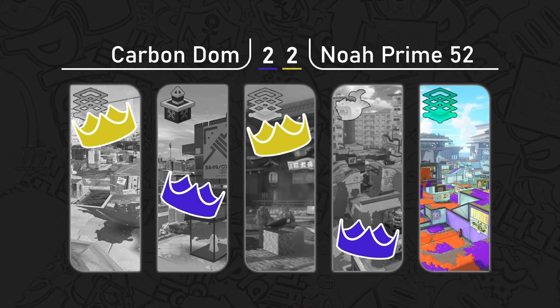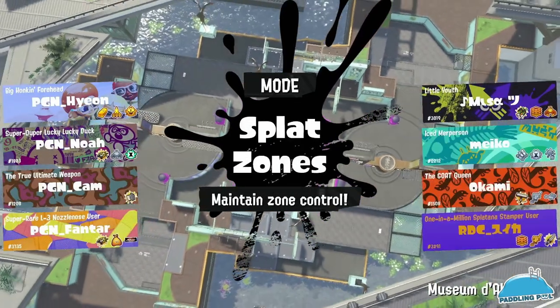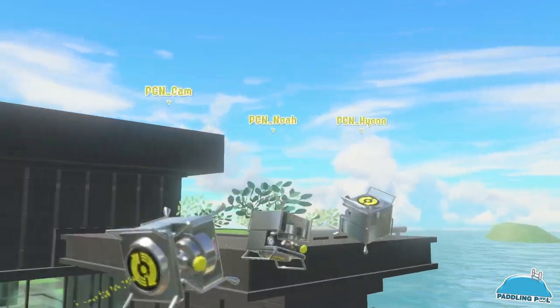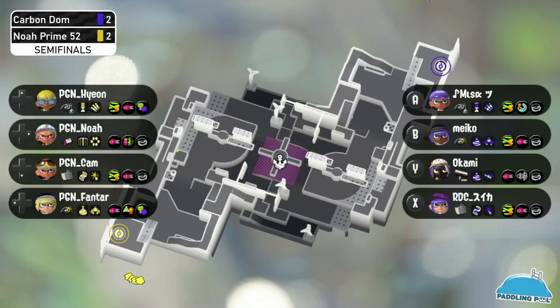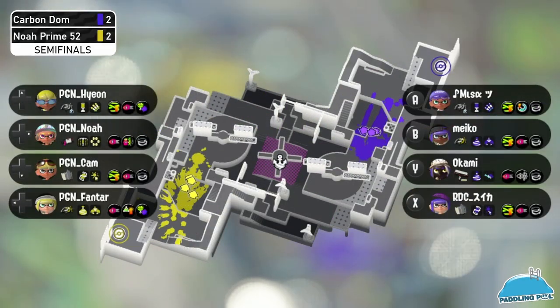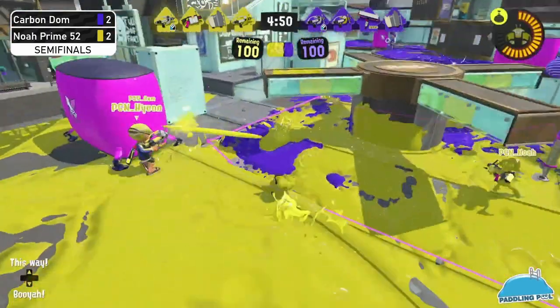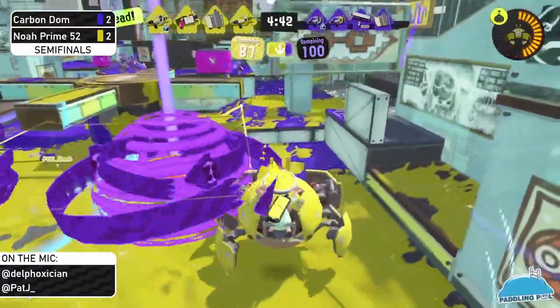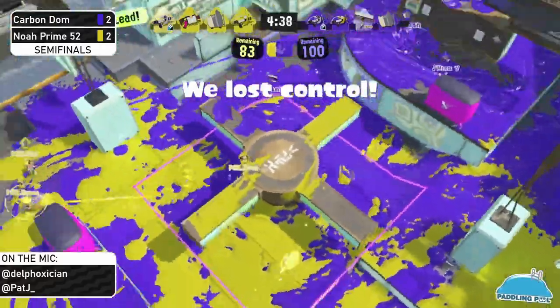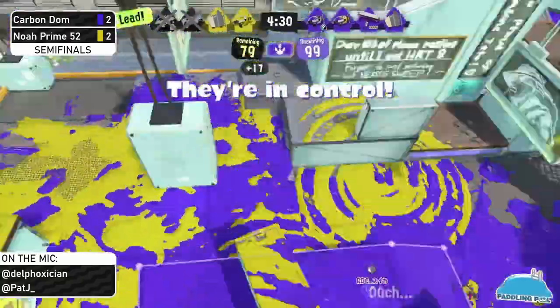The one weapon that stands apart for Noah Prime 52 is the 52 Gal, and I'm not sure this is such a great map for it. Match point for both teams — winner takes all and moves on to grand finals! Not seeing much of a comp change — tri-slashers are gone. Both teams know what they want to do and they're already at it. Noah Prime is going to take the zone early, getting those first points. Crab tank gets denied by the tri-strike.